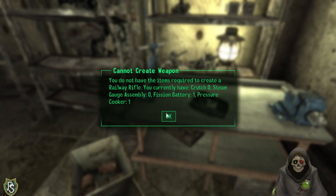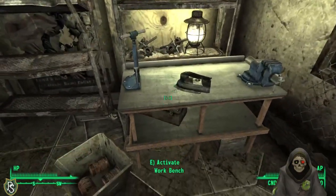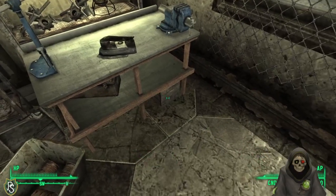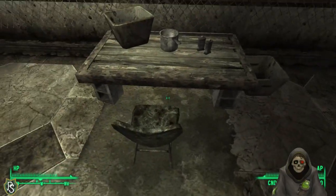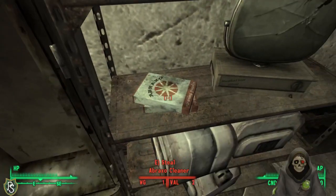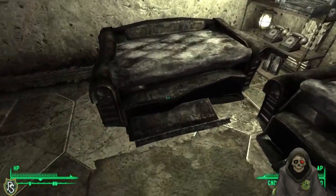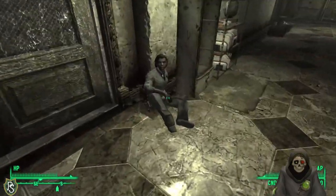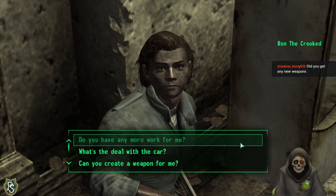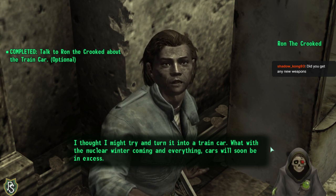Looking around the station area — trying to figure out if I accidentally sold the fission battery I needed to repair the train car. Also need a steam gauge assembly and pressure cooker for the railway rifle. Going to ask if I can buy stuff back from the trader — the answer is no. That's a problem.